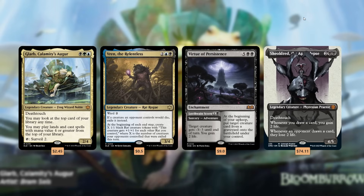Let's clarify something: you can't cast the Locthwain Scorn sorcery side with Glarb, but you can cast the enchantment. I'm still playing it because it's a good enchantment overall. Glarb's ability to surveil and dig through our deck makes him feel like a very powerful engine. Let's see how we do on the ladder.